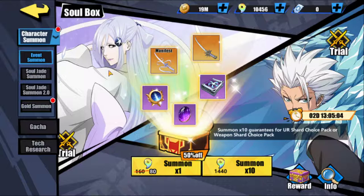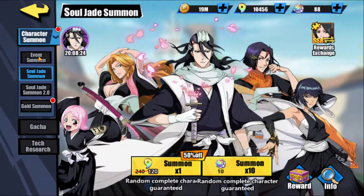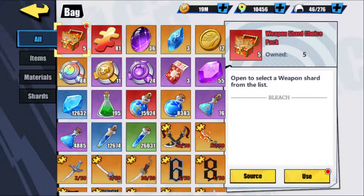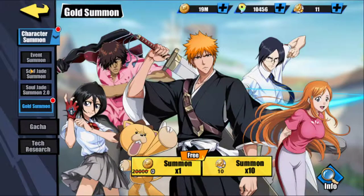Remember, we can't use summon tokens on this event — that's only good for new characters and on the Soul Jade summons. For the event, you have to use these, and these are only purchased with money from the actual packs. I did a free pull this morning and managed to get the weapon, which is useless to me since I didn't want it — but at least I've got the weapon charge for the future. So let's go ahead and do some draws on this event.